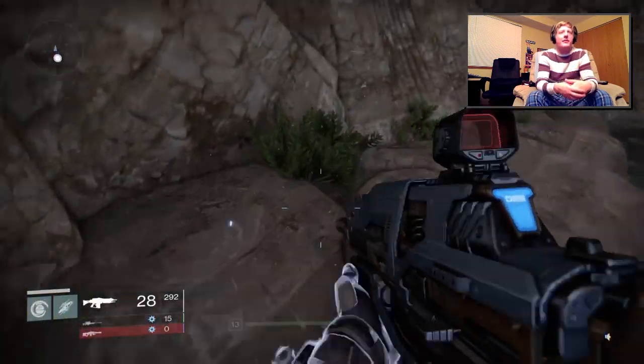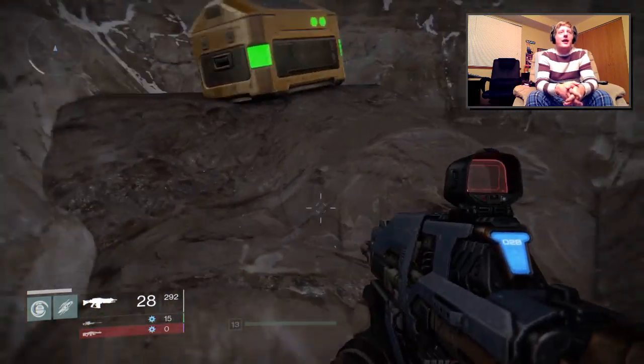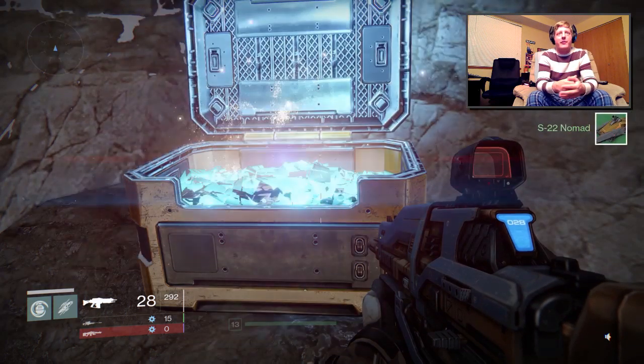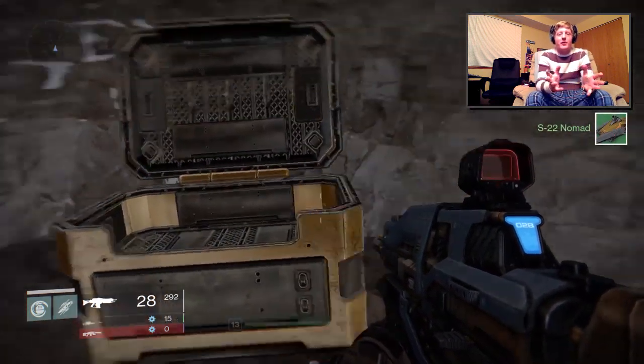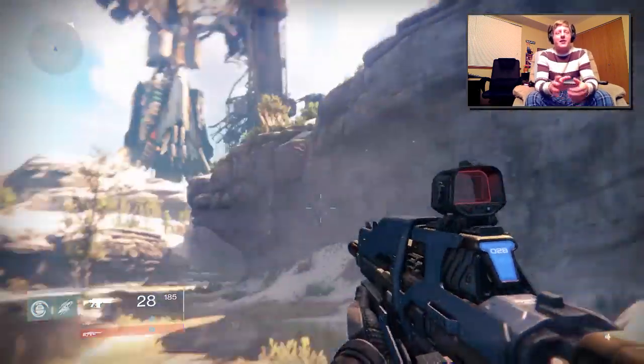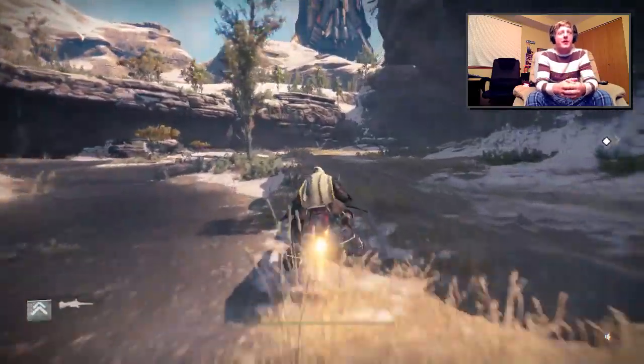Yep, just hop off your sparrow if you're riding around like me. Follow along these rocks, and there is the other chest, which is actually kind of behind the waterway one, if you want to look at it that way. And on that one I got my nomad, because that was actually the fifth chest, so I didn't really do it in any order, as you probably already figured.